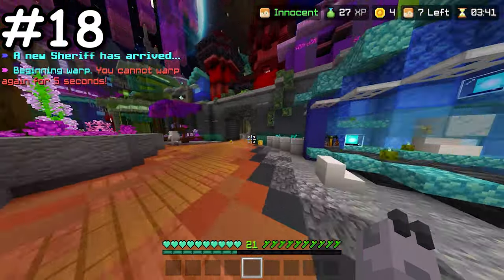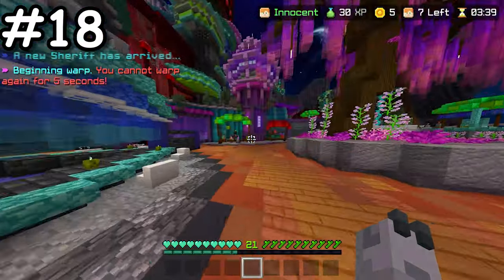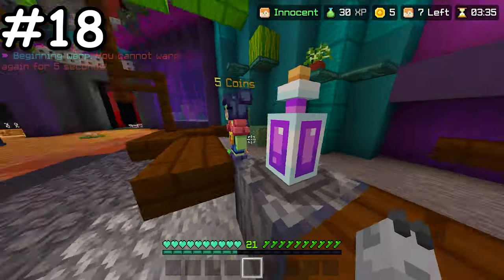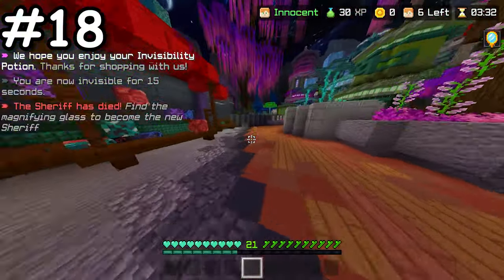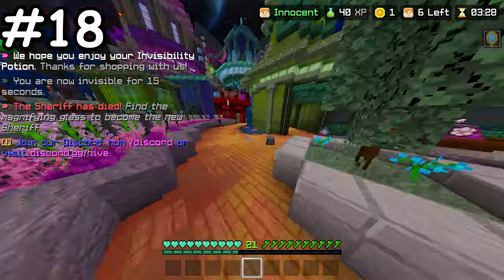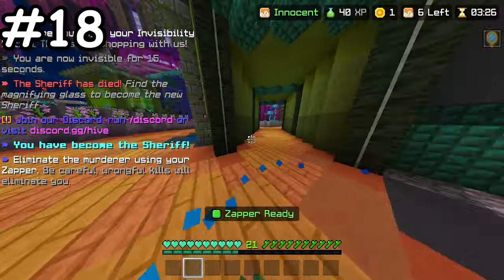In the three new Murder Mystery maps — Remnants, Chroma, and Pigment — there are several unique power-ups that can help you win the game. From invisibility to armour and even an extra arrow, these power-ups can give you the edge and can be useful whether you are innocent or the murderer.